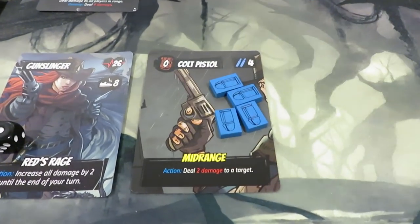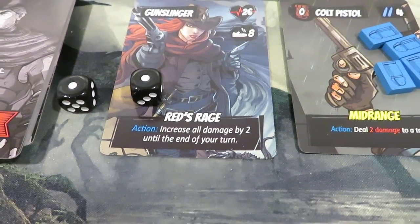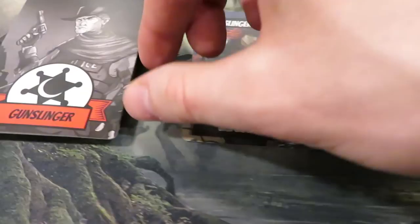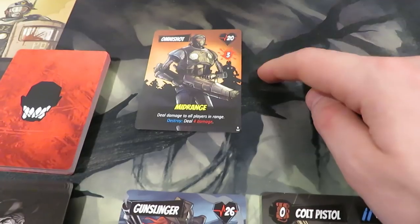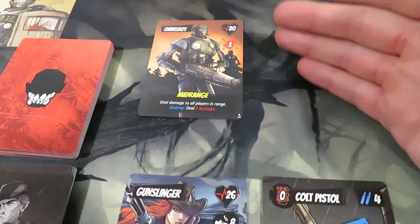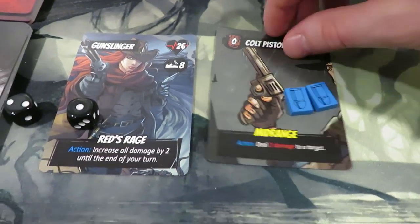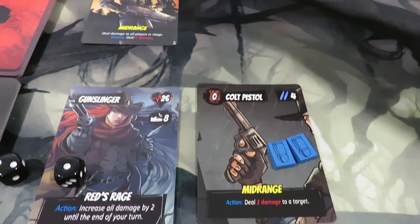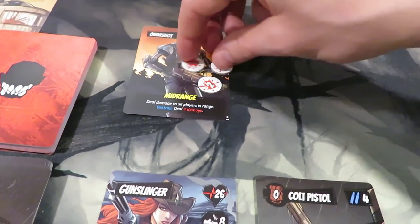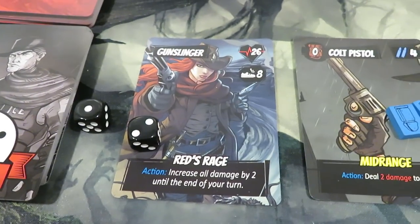Next I'll use Red's Rage — increase all damage by two until end of turn. That's one action, so with two actions remaining I can take two shots at Omni Shot, dealing a total of eight damage. I'll take two shots, spending two of these bullets, and put eight total damage on him. Not the biggest splash ever, but decent. We've done all four actions now.